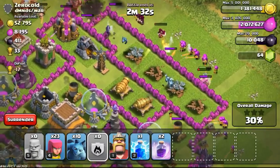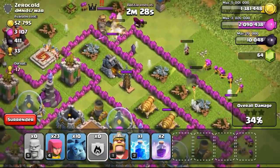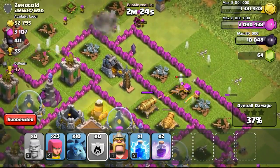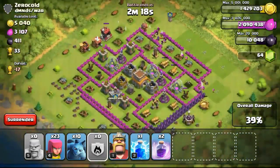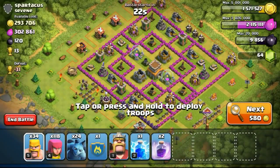Going ahead to attack this base from the top right, deploying my clan castle which contains the wizards. Now the giant is being taken out and the barbarian king has already been taken down. Now the wizards are going to go ahead to take out that last gold mine on the inside. Wizards taking just a few shots and the gold mine has gone down. Surrendering and getting all the loot.